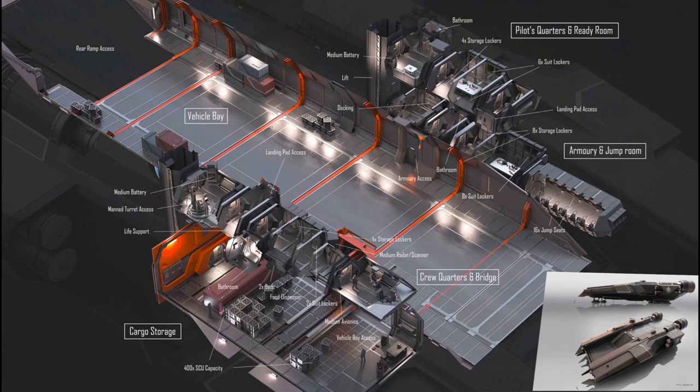The Liberator brings one part of the equation — 400 SCU of space and the fueling — but it doesn't bring the secondary part: significant repair and rearm capability. I see a ship that can bring that second part, like another capital ship working alongside it. Medical is also going to be a major factor — fixing the person, fixing the pilot, fixing the gun crew — these are things that are going to be a factor on the Liberator.